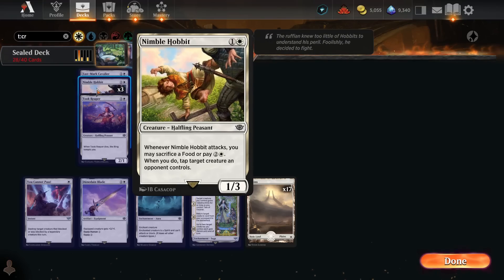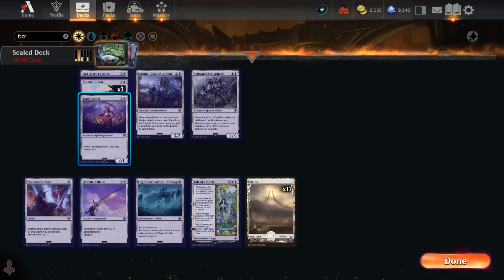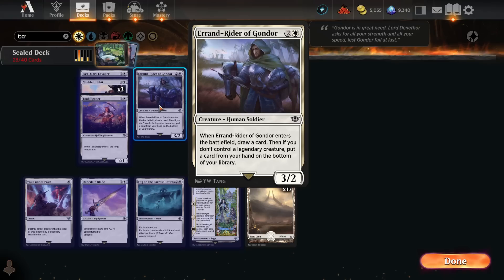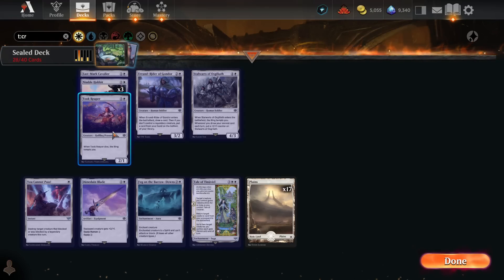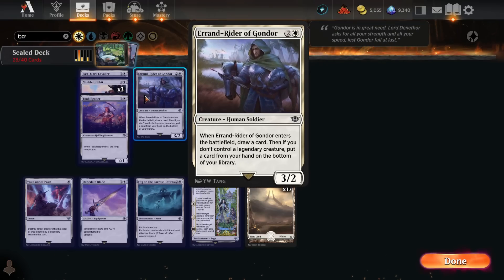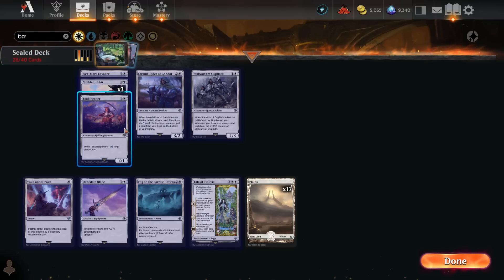Looking at white, we have filler creatures like Nimble Hobbit, Eastmark Cavalier, Took Reaper, and Stalwarts of Oz Goliath — all fine but none impressive. Errand Rider of Gondor, however, is a great creature. There are tons of legendary cards in the format, and if you have a ring bearer on board you have a legendary creature, so it's not hard to turn Errand Rider into a three-mana 3/2 that draws you a card.